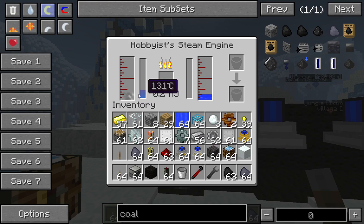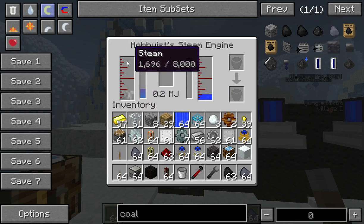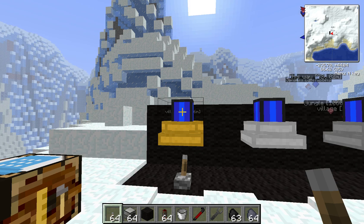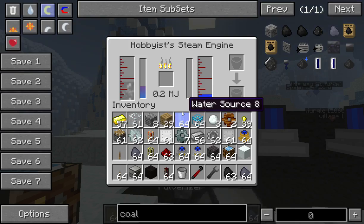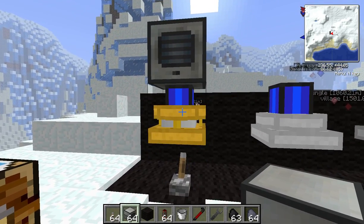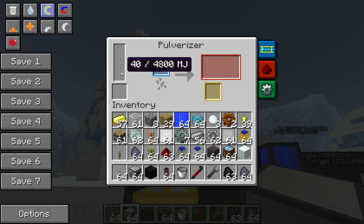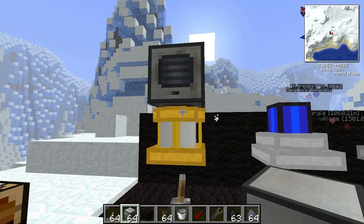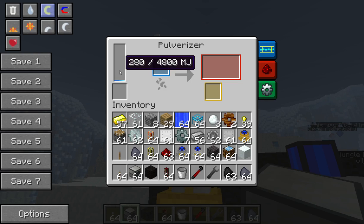The steam tank holds up to 8,000 units. Now this here is not running anything. I've just got something to run — in this case, a pulveriser, very slowly going up there. The Hobbyist Steam Engine will produce up to 1.6 Minecraft joules per tick if you use the internal boiler. That is the maximum it will produce, which is barely enough to run this pulveriser, as the pulveriser's maximum power draw is 4 Minecraft joules per tick.